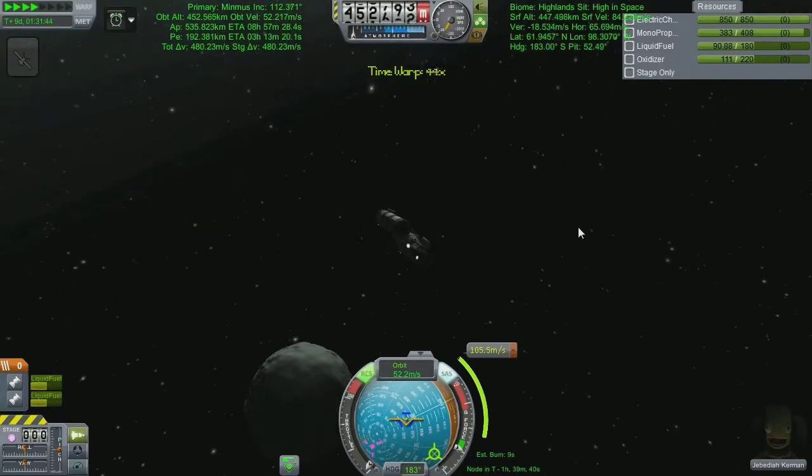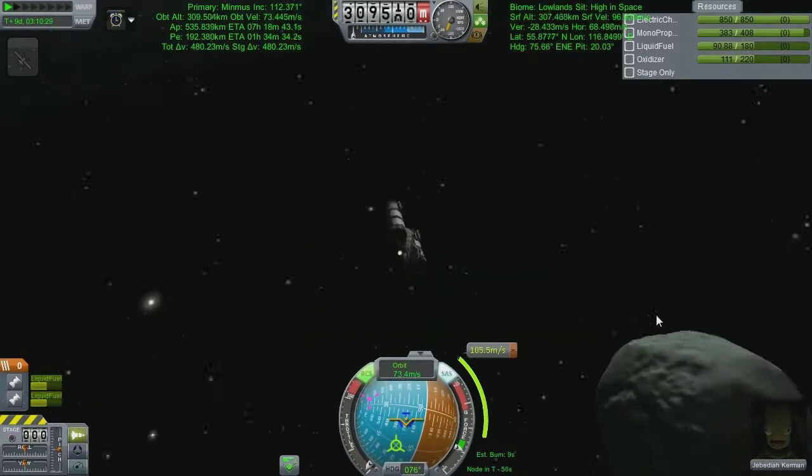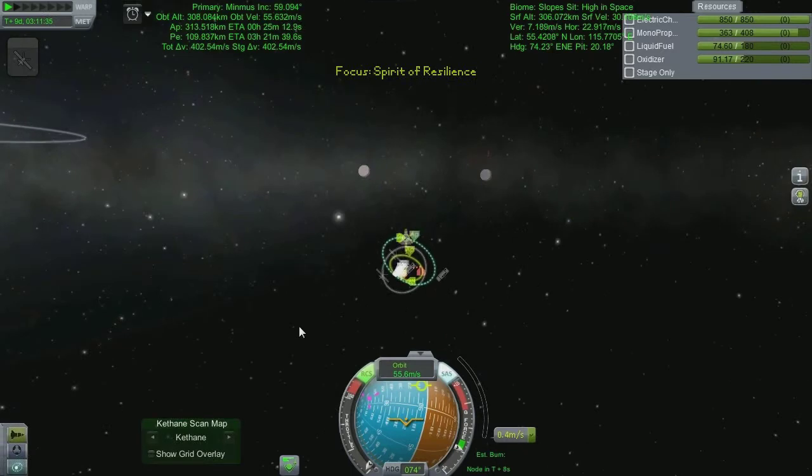I'd missed a whole load of maneuver nodes up to this point, so you're going to watch me be very heavy on the alarm clock because I'm down to minimal fuel and I really want to get this down there without smashing into the floor because I ran out of fuel a kilometer up. I was thinking RCS might be the way forward, but 177 degrees out of line is going to take some actual rocket power. I kick in the rocket engines and there we go — perfectly synced orbit, hopefully.